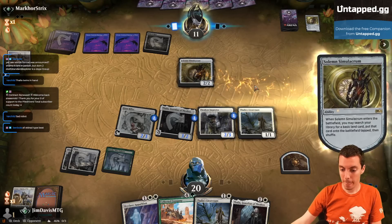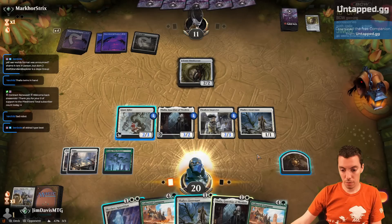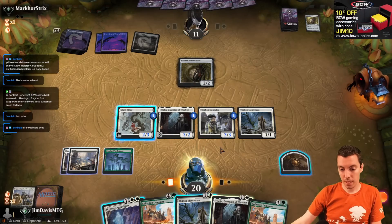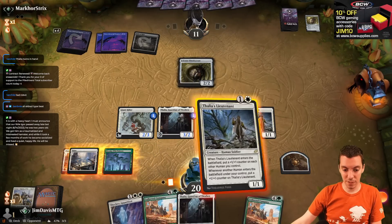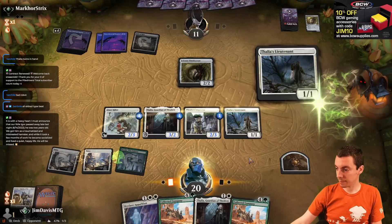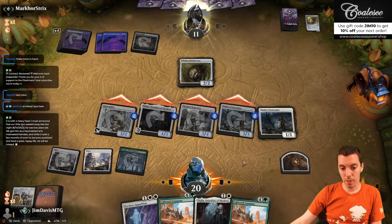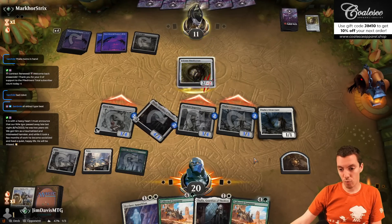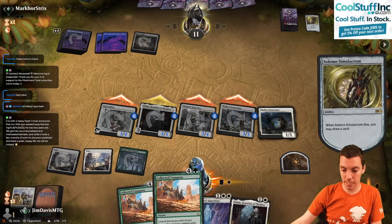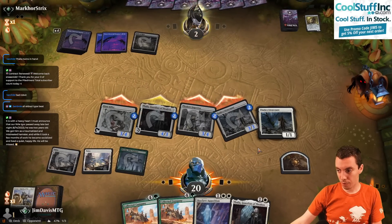Another Solemn. Sure. We just cast Lieutenant — that's 8. Playing Skyclave is not good enough for lethal, but fire up Lieutenants. Attack for a bunch, they chump block, take 9, go to 2. And if they have a Wrath, we just have a full reload here with double Company and Thalia and a Clue. Looking pretty good.